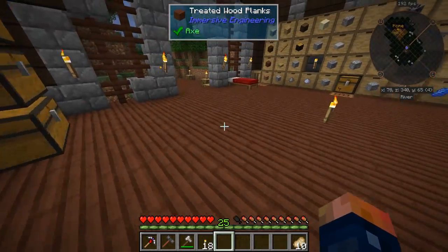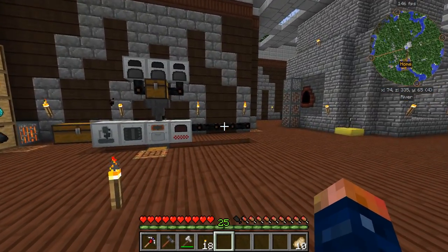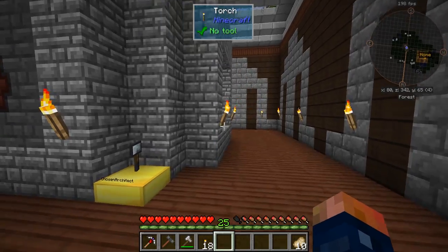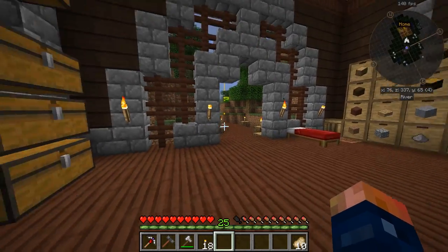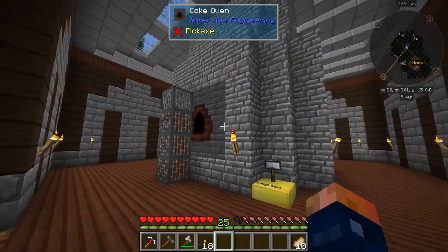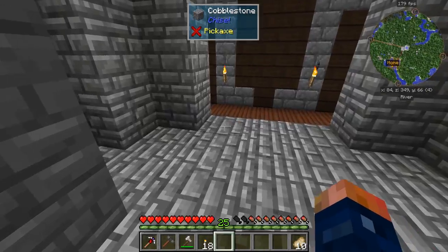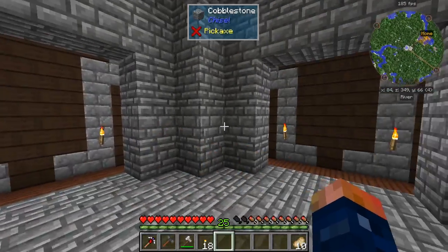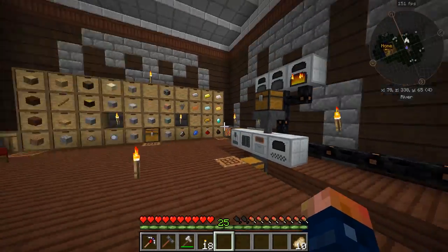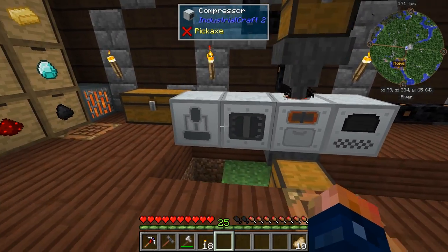I went ahead and made tons of treated wood planks. Our house is right over here, not too far of a walk, and our smeltery and everything is over there. I still have not moved the smeltery over here - I'm not sure if I'm actually going to keep it over here. Means of travel will get easier soon so it won't be too hard to travel over there. For now this is going to be a little factory. I'd like to get a coke oven set up over here - I can fit like four coke ovens here, or even blast furnaces later from Immersive Engineering.